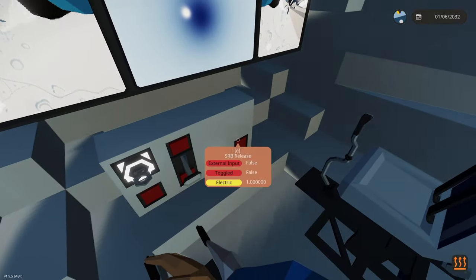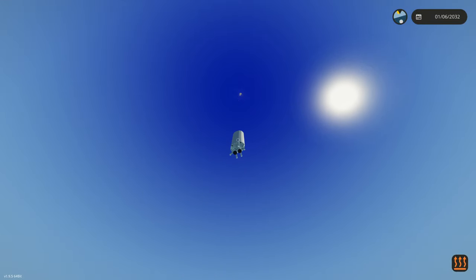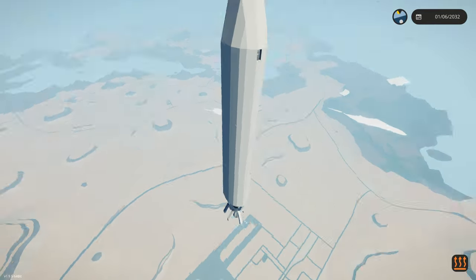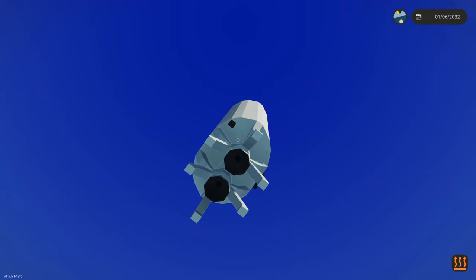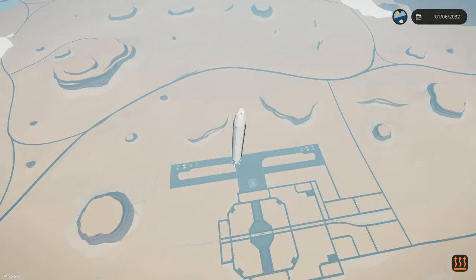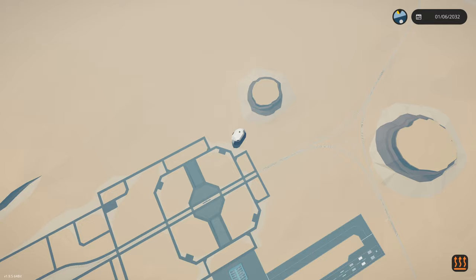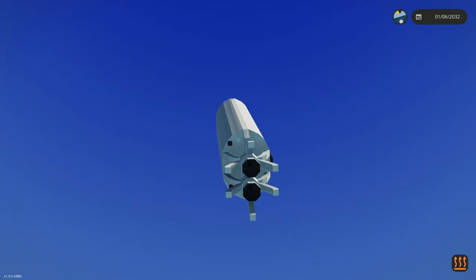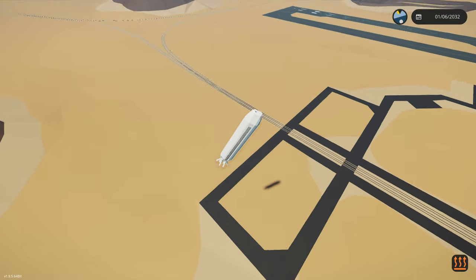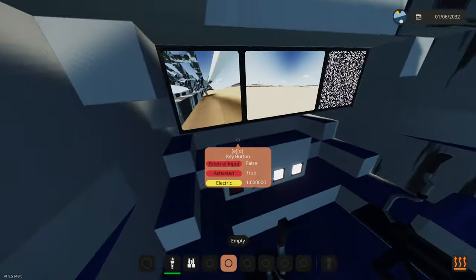Maybe we should only have one of these cameras because I feel like two kind of confuses you on which side it's on. We're gonna go ahead and release SRBs just for fun - those things just continue going when you launch them, so be careful. They're actually going really far out there, and then we continue going straight down. Let's see if this thing falls and actually lands in the correct area. When this thing falls it just goes directly the way it came up - the center of mass and stuff is all really coordinated there.